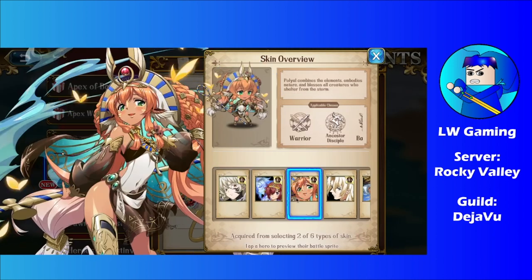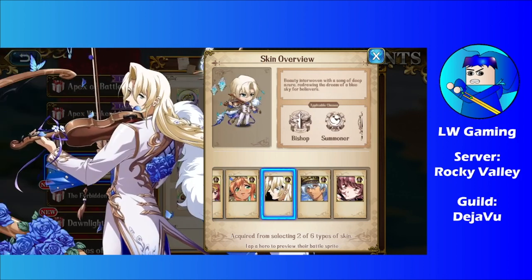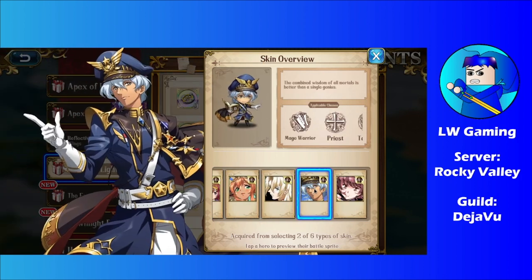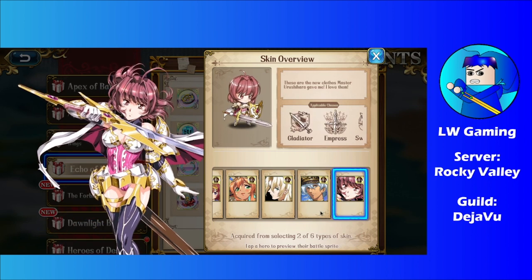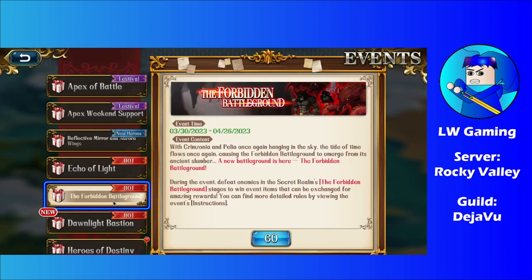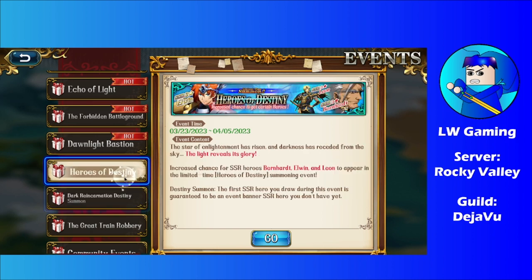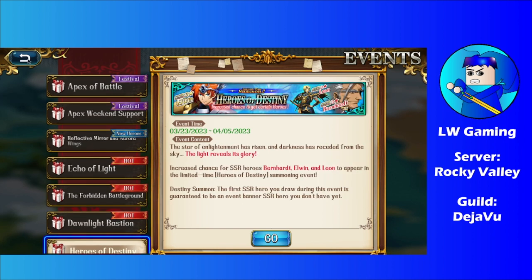Let's see what the old skins are. We got one for Poyal, one for Lugner, Wheeler too, as well as Betty. Forbidden Battleground and Dawnlight Basin are already mentioned. These banners are old banners, so nothing to worry about there.